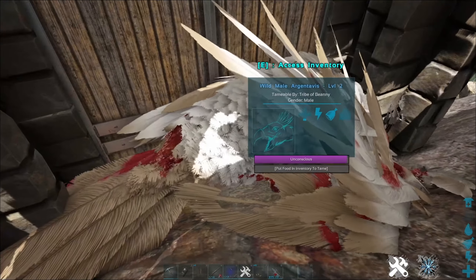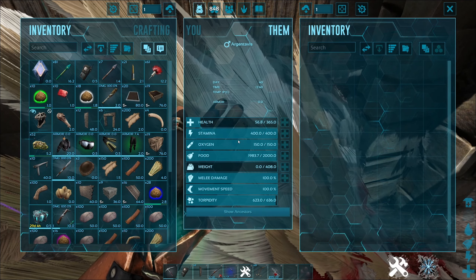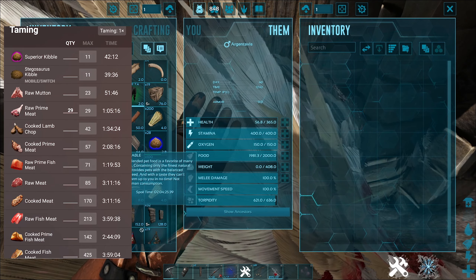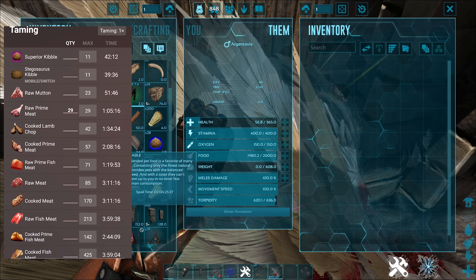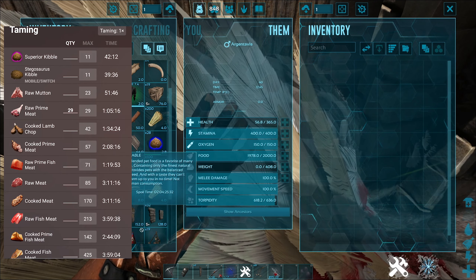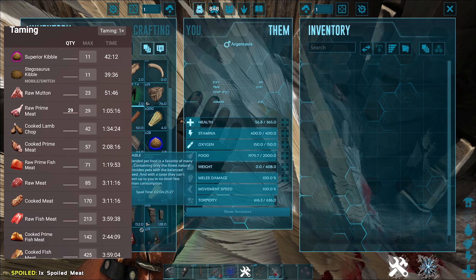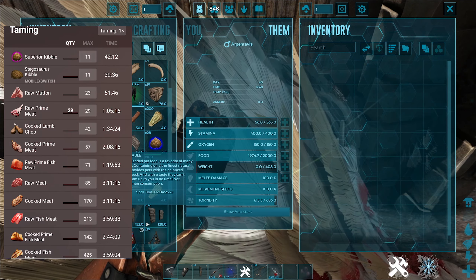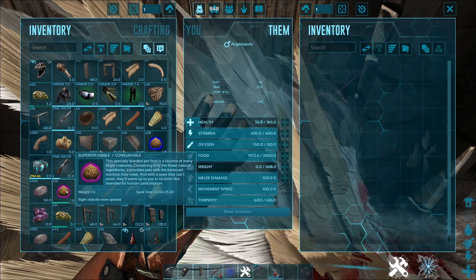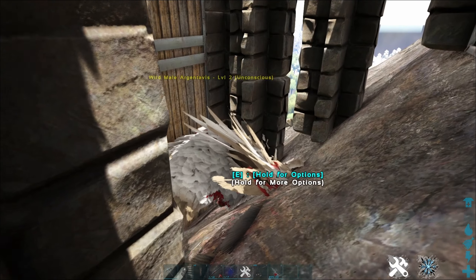The Argy is knocked down. Let's go through the food groups. This is only a level two — oh boy. Basically these guys like superior kibble first and foremost as their favorite food for a perfect tame, then raw mutton or raw prime meat, cooked lamb chops, cooked prime fish meat, raw meat, cooked meat, raw fish meat, and cooked fish meat. I'd recommend trying to tame these guys with the superior kibble, raw mutton, or raw prime meat — that will be your best shot.